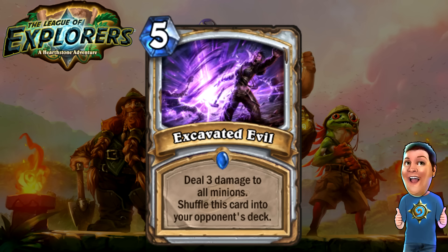Next, we've got Excavated Evil — five cost. Deal three damage to all minions. It's not great — it's one more expensive than Hellfire — but the card gets shuffled into your opponent's deck afterwards. So basically it goes back and forth between the two decks. It's definitely an interesting card. I don't know if it's going to see any play, but it makes for some wacky gameplay in the future.